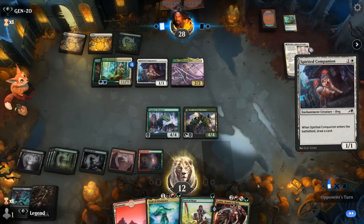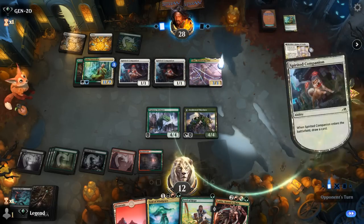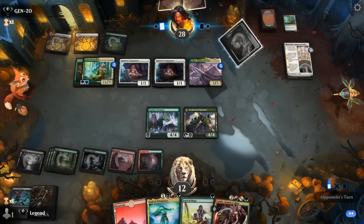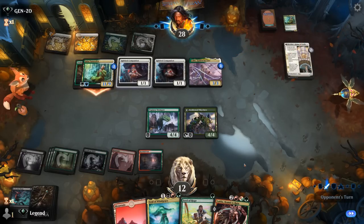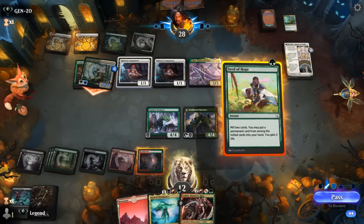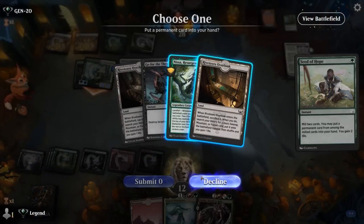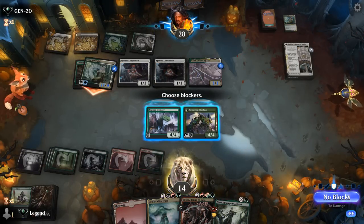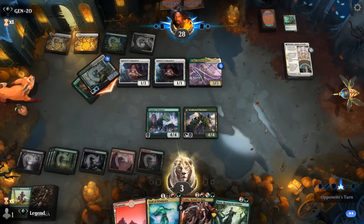Another Companion. At least Seed of Hope can gain two life, so maybe that can catch them off guard. Just a Naturalist attacking. Let's see what we can find — probably go for Nissa here. We cannot trade so I'll take the damage. Fall to three.